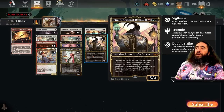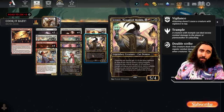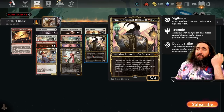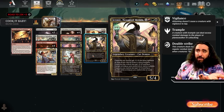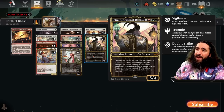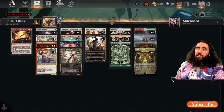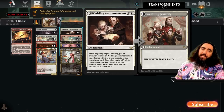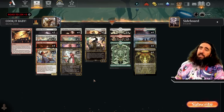And bumping the squad with Jetmir, Nexus of Rebels! Creatures you control get +1/+0 and Vigilance if you have 3. If you have 6 creatures, they get an additional +1 and Trample. And if you have 9 creatures, they even get Double Strike! He is one of my commanders and it is so much fun to play with this card. We also have the Wedding Announcement — exactly what we need!